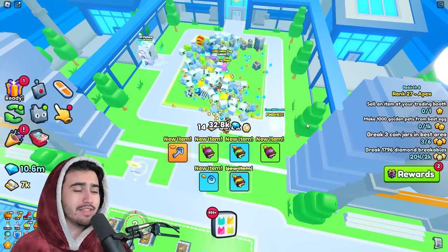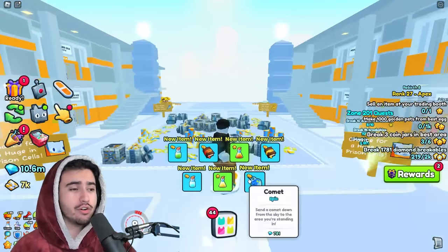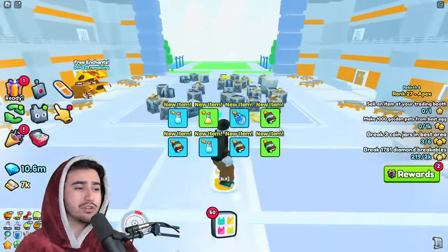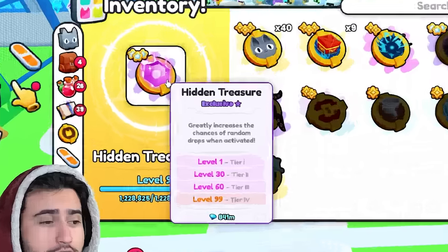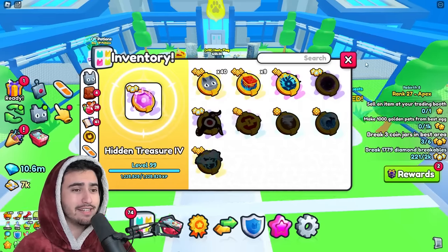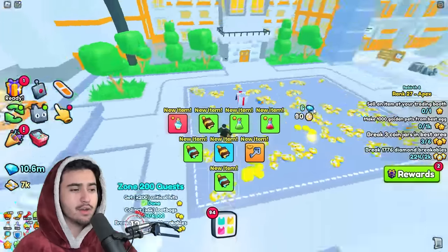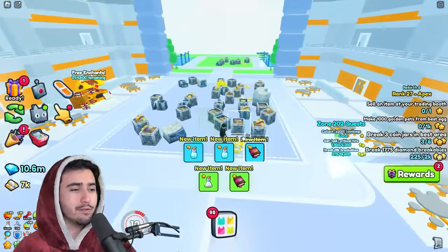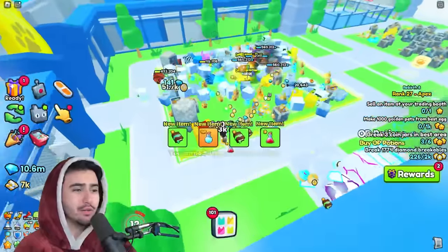All of this is really good because I am going through these breakables like they're nothing, and because of that I'm able to get tons and tons of key drops. As you can see, I just got another one right there, and I hope you've been paying attention to how much I've been getting while I've been talking. Along with your enchants, your choice of ultimate also plays a big role. I think right now the hidden treasure ultimate is actually the number one enchant for helping you get these prison keys. The reason for this is that it greatly increases the chances of random drops when activated, and those random drops from breakables are how you get these keys, so every time you're actually able to get this ultimate readied up, you're going to get a ton more random drops.